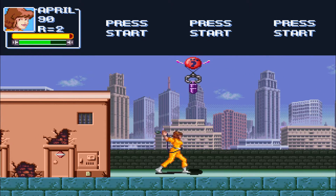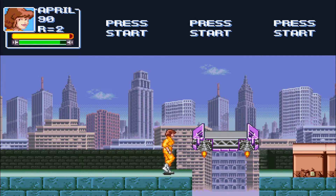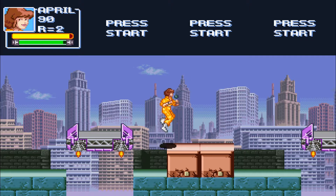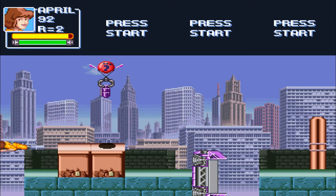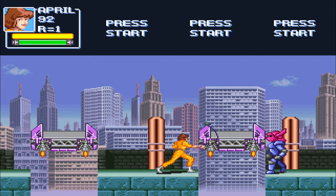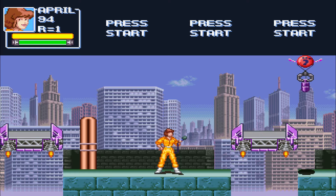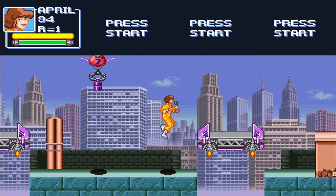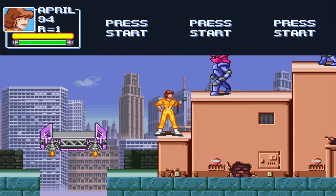Now it's best not to ask how we're playing as April when she was captured in the title screen — just let it be. Perhaps we'll get a time paradox and actually rescue her as her; you never know. Unfortunately there are no more enemies in this level from the first Ninja Turtles game — it's basically just the balloons that drop bombs on you and whatever the heck those things were called. I do like how the balloons actually have the Foot Ninja logo on them, though. It's like they branded everything.